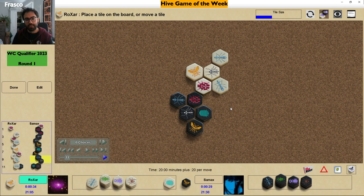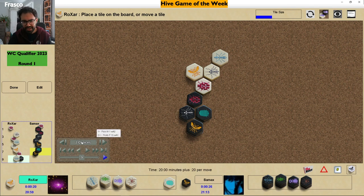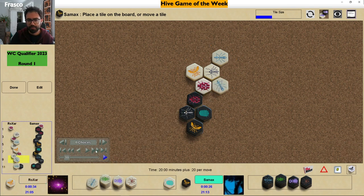I have the feeling that this variation is not the critical one for black. Probably white should prevent black from creating this pocket — for example, white can pin the mosquito and prevent black from forming the pocket you'll see in this game. That's very useful. Anyway, let's go a bit deeper into the game.